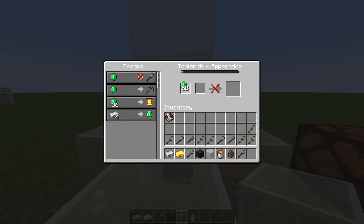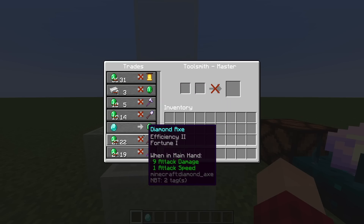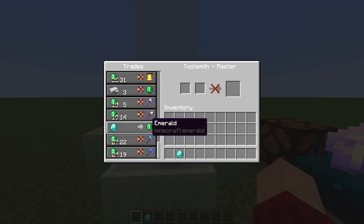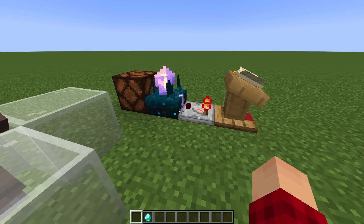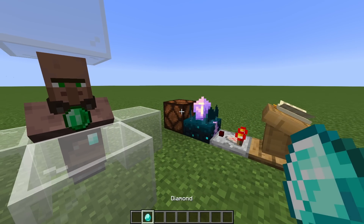If we fully buy up everything except for one of these, we can essentially limit this to only one item. By buying up everything except one item, I've now gotten him to detect a diamond. So if I'm holding a diamond in my hand, he'll want to trade that for an emerald, and the sculk sensor will be able to detect that.